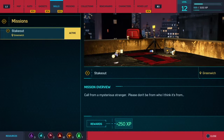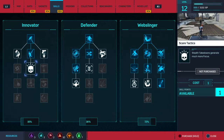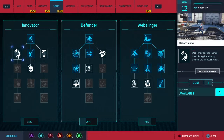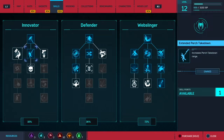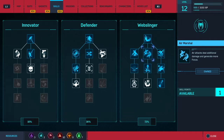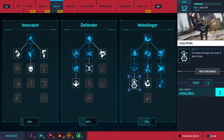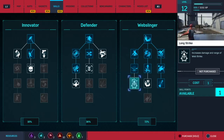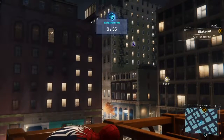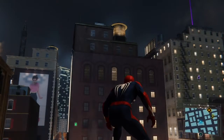We can do some skill upgrades since we leveled up. Scare tactics, stealth takedowns — we don't really do a lot of stealthing though. Last stand, throw, bunk buster, long strike — yeah, this is definitely useful, let's get this. Off to the next place — we do have that purple tower nearby.